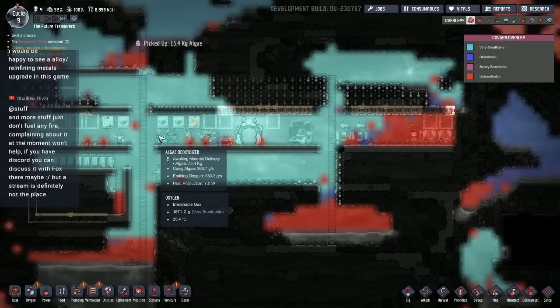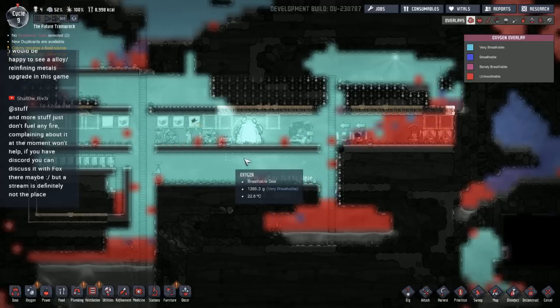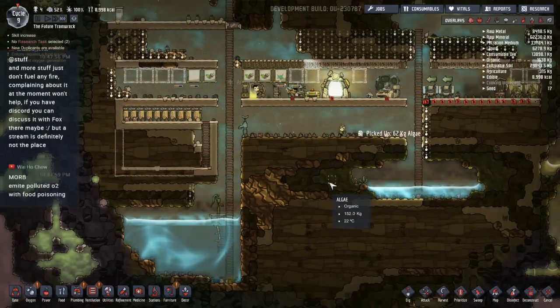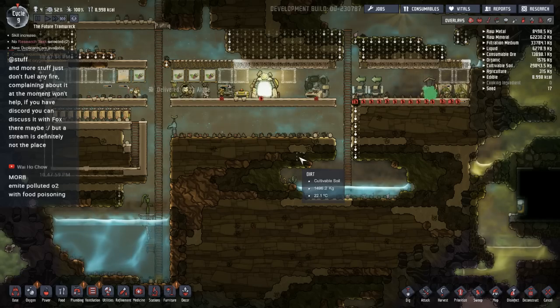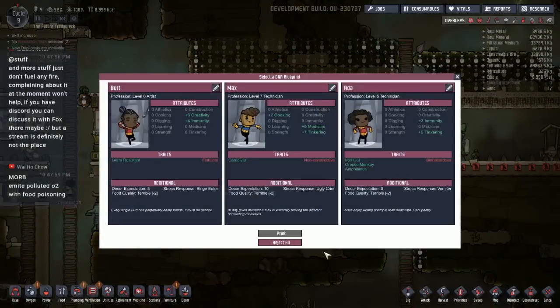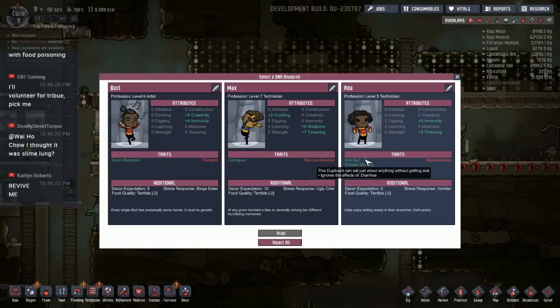I only need one thing producing oxygen because the space we're trying to pressurize is relatively small. We have tons of oxygen in here for right now, and as long as I keep the oxygen level high, the CO2 will always settle down lower. We definitely don't want somebody who's flatulent because I don't need that natural gas hanging around. This person's got medicine, tinkerer, cook, but they're biohazardous — so they get sick — but they're also amphibious, grease monkey, and iron god. That's a lot of positive traits, but I don't really like someone who's going to get sick on us. So we're going to take Max.